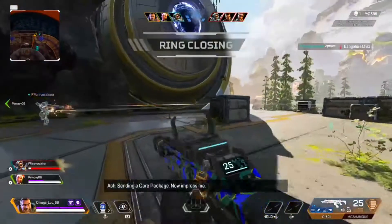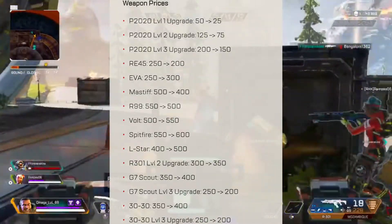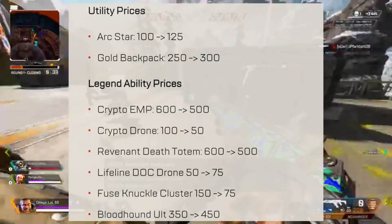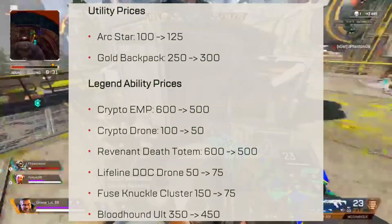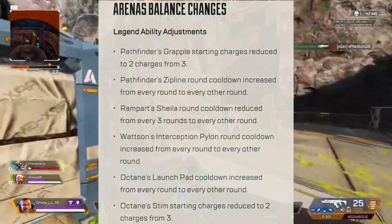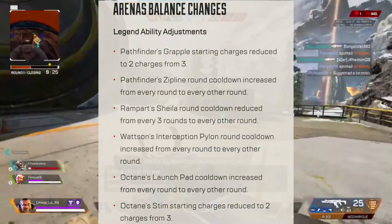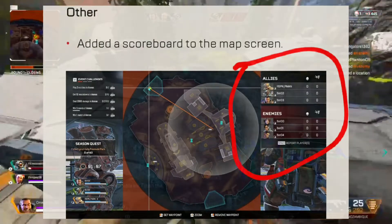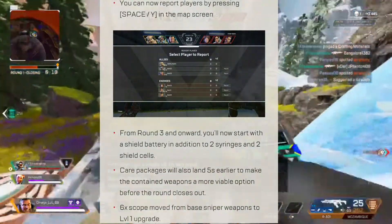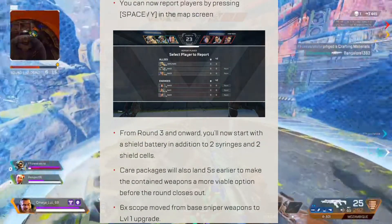Moving on to arena prices — I won't read all of these. Utility and ability prices have changed too. For arena legend changes: Pathfinder is nerfed, Rampart is buffed, Watson and Octane are nerfed. A scoreboard is now available in Arenas, along with a report button. From round 3 and higher, you will receive a battery, two syringes, and cells.